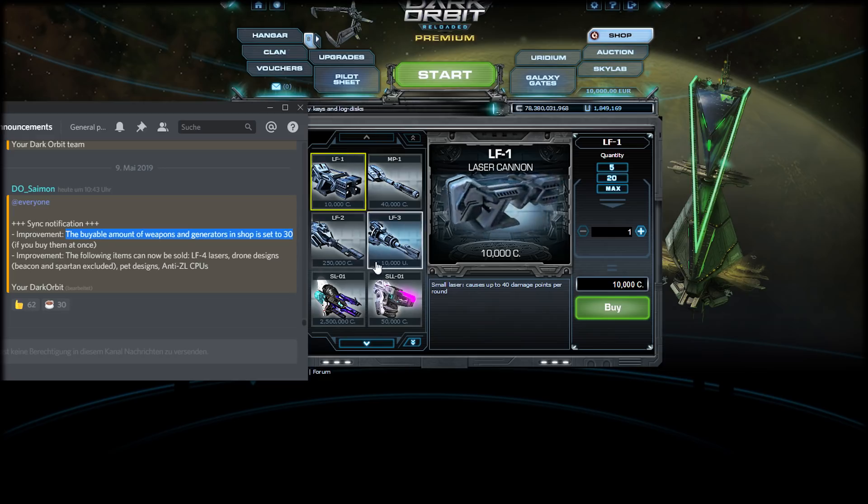Now you will say, what's the good part about this? Basically, for example, if you accidentally gave someone your password or made your login public, and you were still able to change it just in time — if someone had logged in and you had 10 billion credits, they could simply press max and buy maybe 10 million LF1 lasers, which would cause your equipment to break and you wouldn't be able to play with the ship anymore.